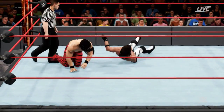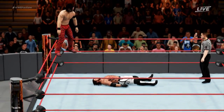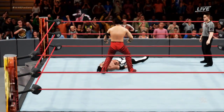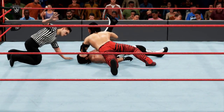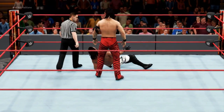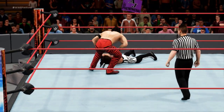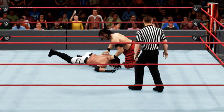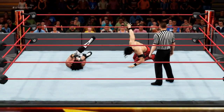Nakamura now — oh my God, a backstabber there by Shinsuke Nakamura. That can really turn the tide in this match. Coming off with a double axe handle by Nakamura. Shinsuke going for the pinfall, hook of the leg — one. You knew AJ was going to kick out at one right there. He has a level three resiliency. Look at those vicious knee strikes by Shinsuke Nakamura — there's the third knee strike.